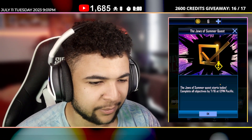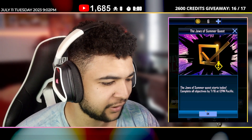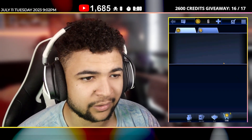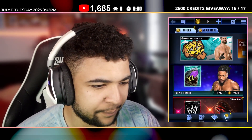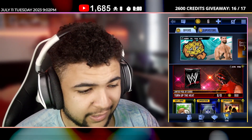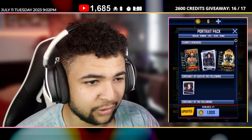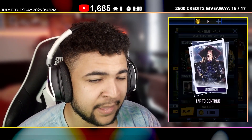Here's the announcement for the Jaws of Summer Quest starting today — complete all objectives by the 16th at 12 PM Pacific, so that's five days. Looking at the store: we've got Tropic Turmoil packs for summer cards at 2.5k a pack — I won't be touching those. There are also cane packs back in the store, plus a Coconut Deluxe and portrait pack for the Undertaker. That image actually looks quite cool.